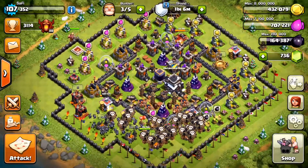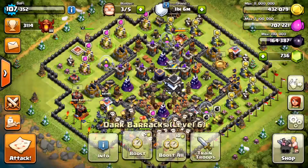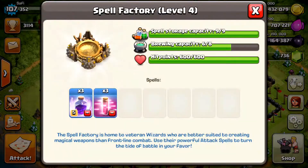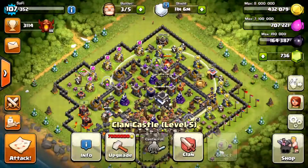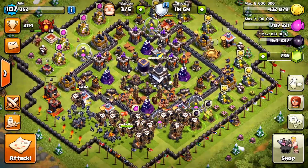Up here in higher leagues, Dark Elixir is pretty abundant in large amounts and people don't care much about it. I'm going to be rocking 26 balloons with 45 minions, three rage spells, and three haste spells. For my clan castle, I just get whatever I can from my clan mates — I'm not really picky about the clan castle because everything works for me since I attack really easy bases.